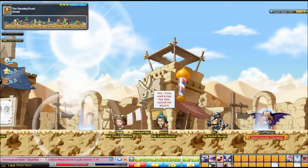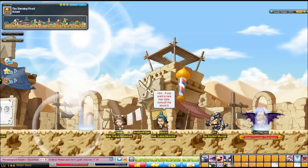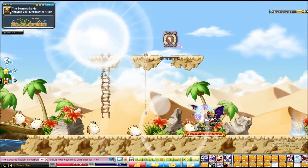Now, I will tell you, this is going to cost you a small amount of mesos. But all you want to do is, when you're in Ariant, go to the very right portal at the very right of the map. You're going to want to go past these bunnies, kill a few if you feel like murdering, and keep heading to the right.